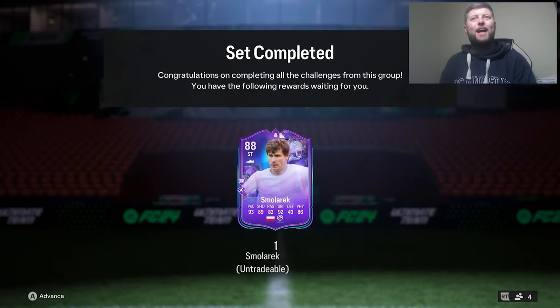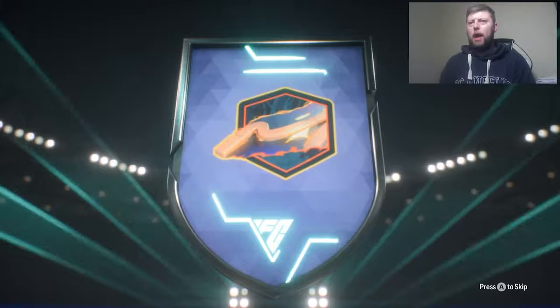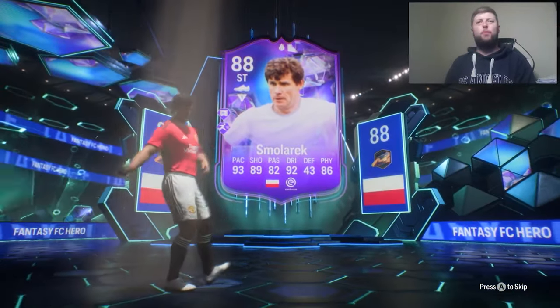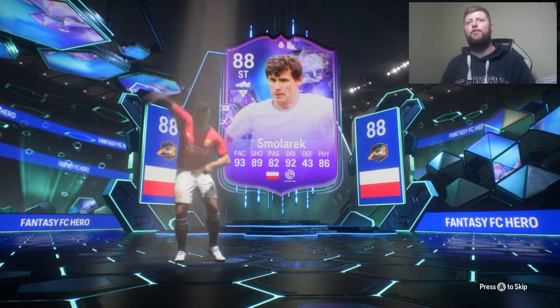What is going on guys? Today we are looking at Smołarek, the 88 Polish striker, coming in at about 373k at the moment. He's looking decent — Rapid and Press Proven, two decent playstyle pluses, or at least I'm not lying for one of them. Rapid's going to be phenomenal, but the Press Proven, we'll see. I like the Rapid at the minimum, so that's absolutely fine.